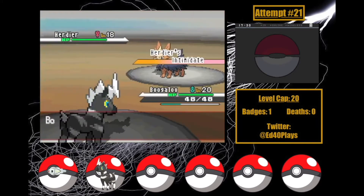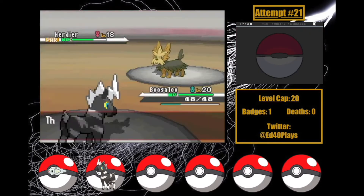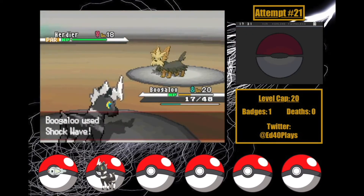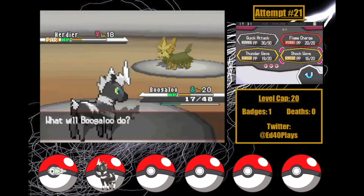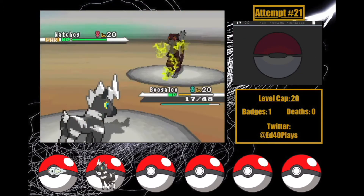We start with Boogaloo paralyzing Herdier. Herdier uses Take Down but misses, which is promising. She then gets frozen after a Shockwave. After a second hit, she hits Take Down, prompting a Super Potion, but Herdier freezes on her last turn to attack, allowing 2 more Shockwaves to take her down! Watchog is next. I just need Boogaloo to get this Thunder Wave off without getting hit in return — and she does! This could be it.